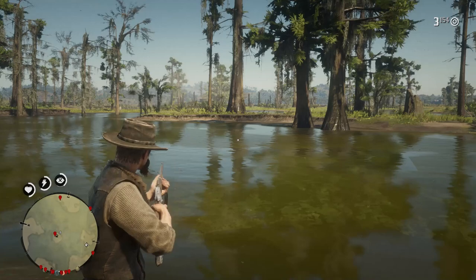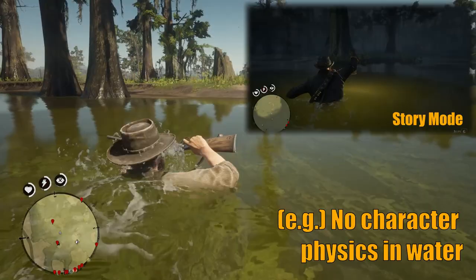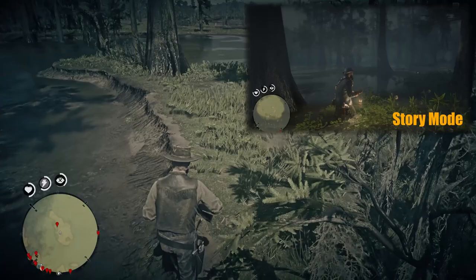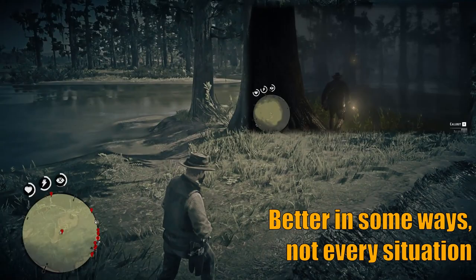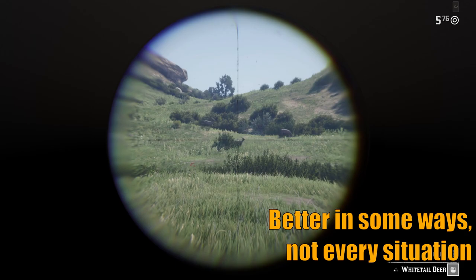The first thing I want to discuss are the differences I've noticed in the online world versus the story experience. What I felt right off the bat was how your character controls — it's much snappier and smoother online than when you're controlling Arthur in story mode. All feeling of weight and physics seem removed in online play. The clunkiness is still there in some respects, but movements are seemingly instant and controls seem much more responsive and accurate online. For me it does feel better online, but you're gonna have to decide for yourself.